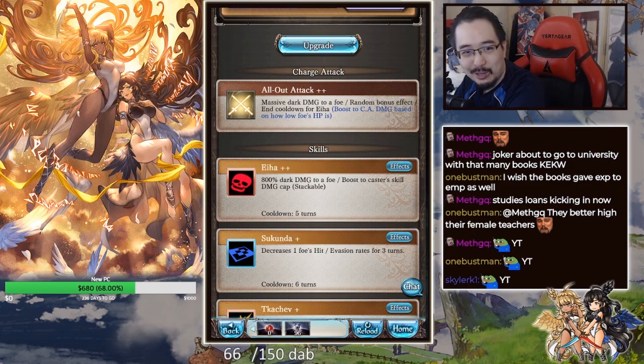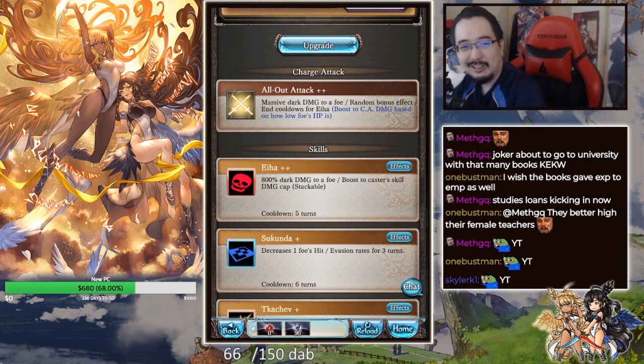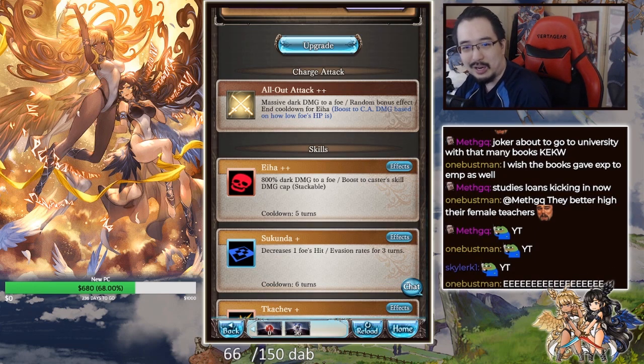His Ougi is all-out attack plus plus. What does he add? End cooldown for Eihar — that's his first skill. At level 90, his first skill now has damage increased to 800% instead of 400%. Damage cap is also increased to 830,000 base cap, previously at 440,000 base cap. And then he also gains 15% skill damage cap up, stackable up to 45% — so that's three times.